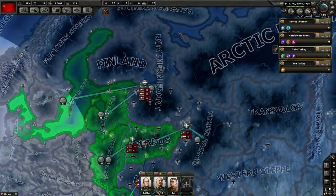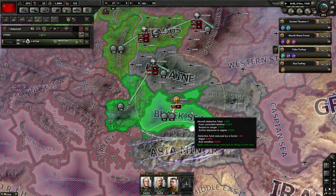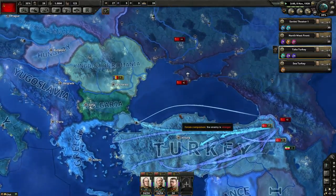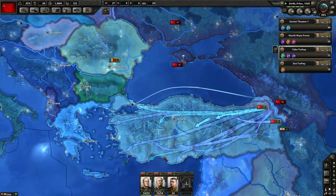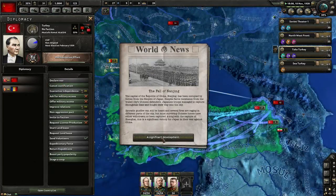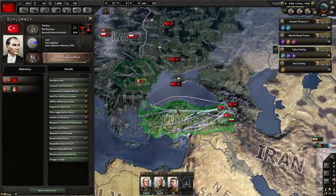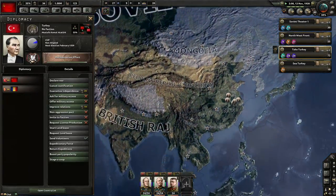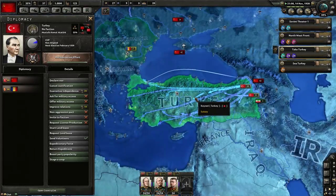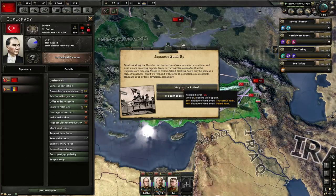I've got basically all of my airports selected and I can't escape out of it. You're probably in airplane map mode — hit F1. In the bottom right corner there are three big buttons: default map mode for ground, strategic navy, and strategic air. Significant development — the fall of Nanjing, China is falling quick. I could go after Yunnan instead, get up on the border of the French holdings in Vietnam, and take their rubber later.